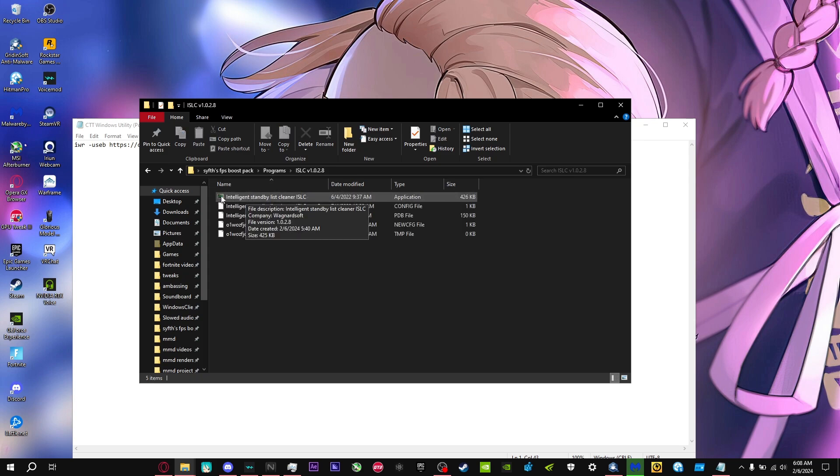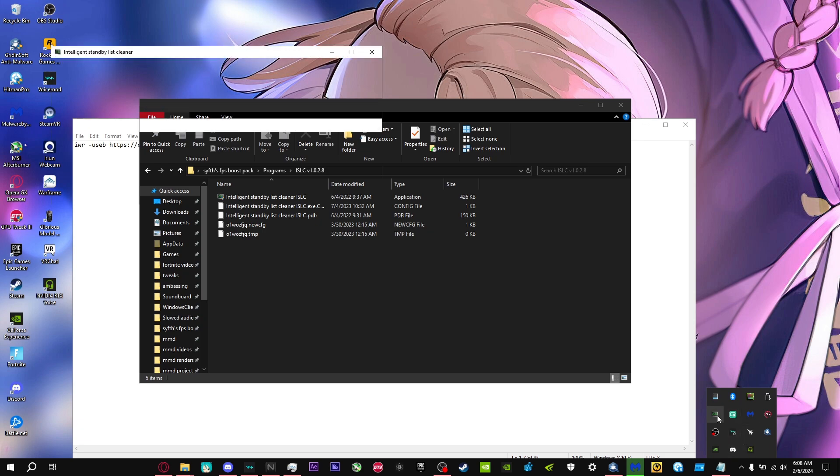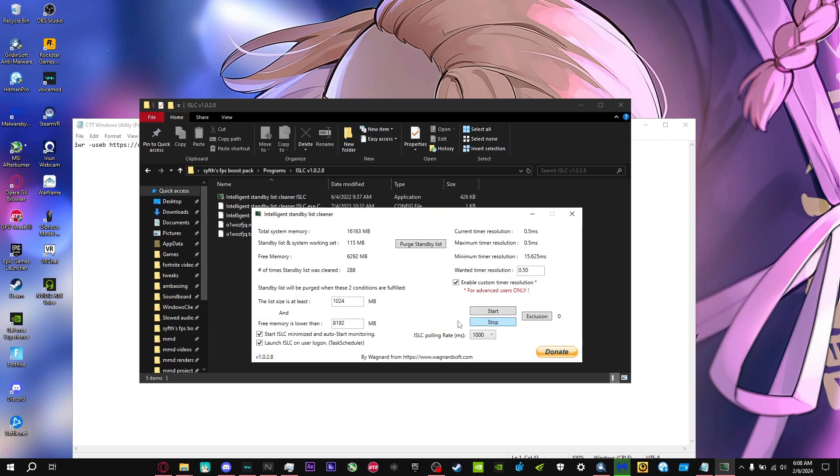For the RAM optimizer, double-click it, press Yes when prompted. Set the first value to 1024. For the second value, put half of your total RAM — for example, if you have 16GB, put 8192. Check the box and set it to 0.5, check the two boxes at the bottom left, make sure the timer is at 1000, and press Start. This frees up RAM so your game has more available, giving better performance.